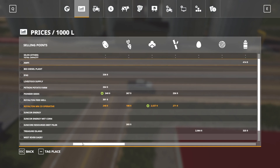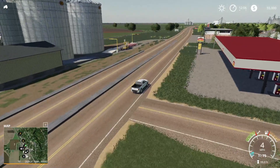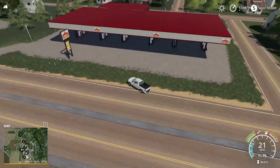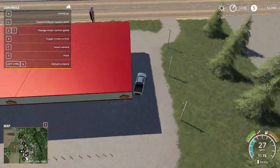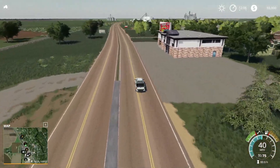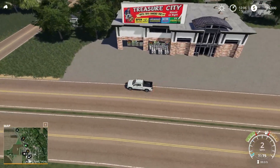Treasure City. And this, I believe, is a sell point — Treasure Island. Let's go ahead and take a look here. What are you guys going to buy? Milk and eggs — that makes sense. They'll take milk and eggs. I love the carts outside — great detail to that. Fantastic.